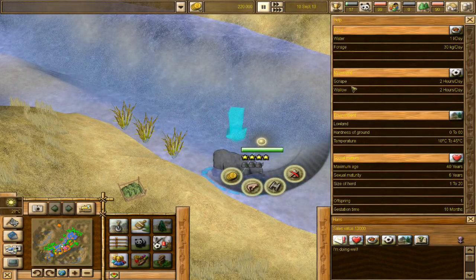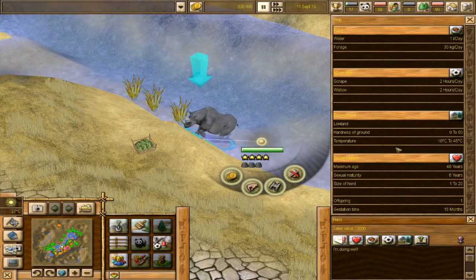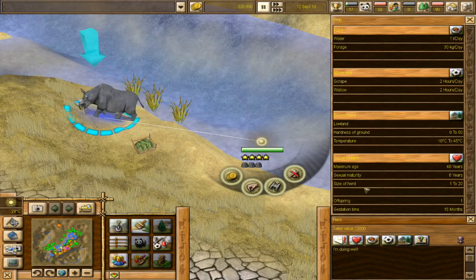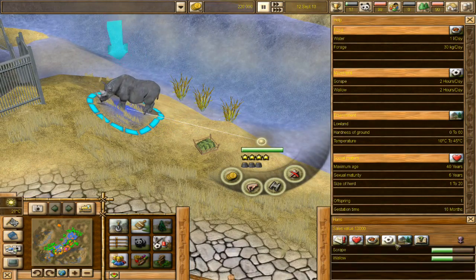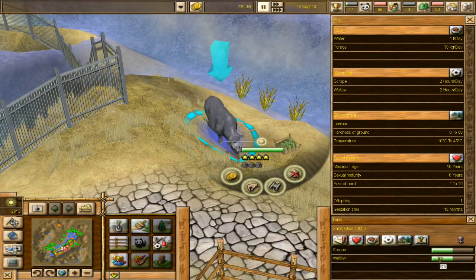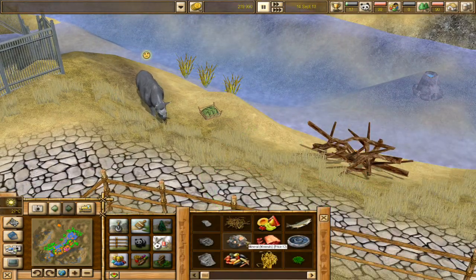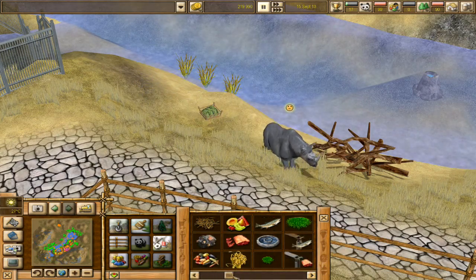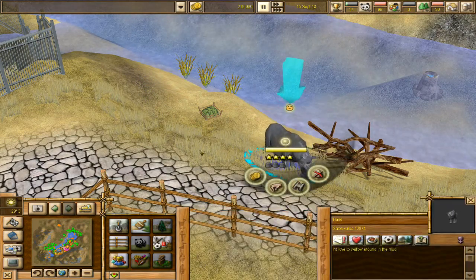Do you need anything in particular, darling? Let's see - water and foraging, scraping and wallowing, lowland, hardness of ground, minimum age 40 years, sexual maturity six years, size of herd one to 20 - so okay with just being on your own, I guess. Hans is doing quite well, but we'll need to wallow. What does wallow do? Do we have something for wallowing - and scrape? So we can put these down for scraping. What does wallow entail? Small stones. Can I make some mud for you? Hi Hans! I'd love to wallow around in the mud.